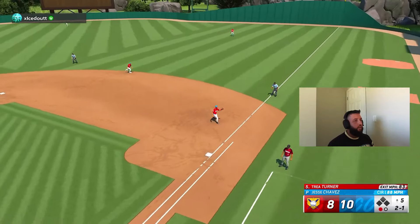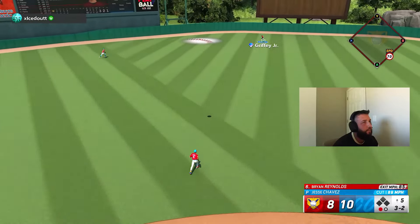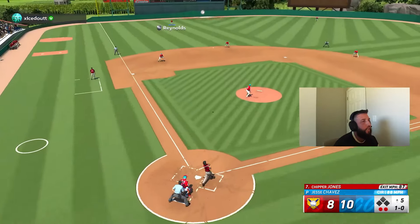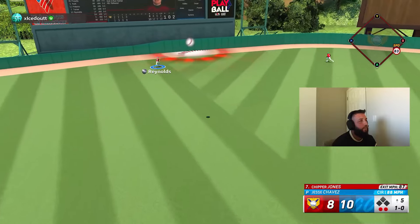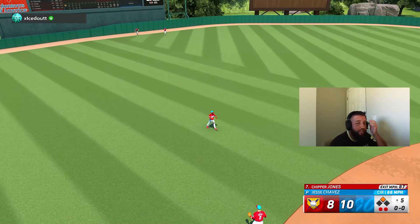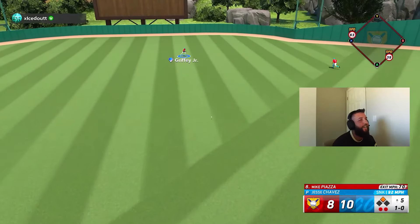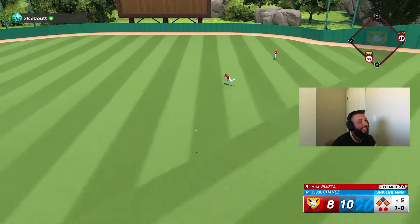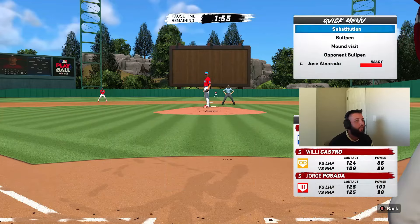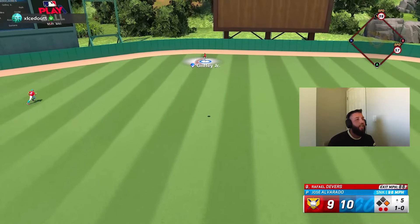Two balls one strike — one down. Jam them up, two down. Oh come on, get there — I need my first shut-down inning. Can we make a play? That's 87 off the bat — make a play. No way! Back-to-back bullcrap hits. Still got the lead but we should have been out of that inning without even giving up a run.